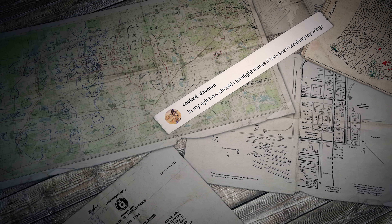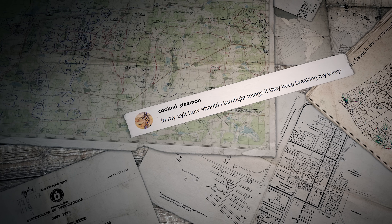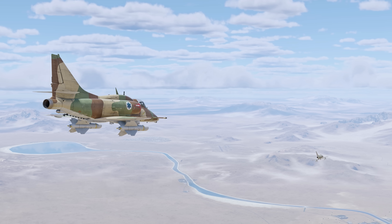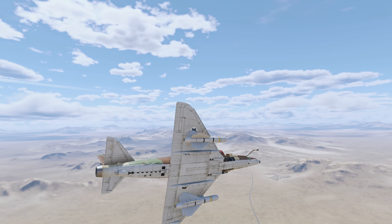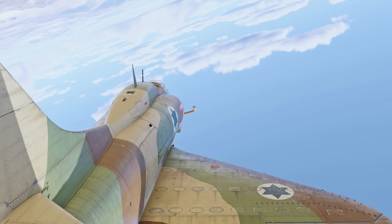The first question was sent by a player called Cooked Demon: how should I turn-fight things if they keep breaking my wing? Hi Demon — if you want to keep your wing intact at high speeds, make your maneuvers smoother by using the mouse. You can also try turning vertically to bleed more speed during the maneuver.